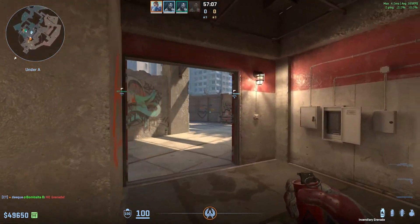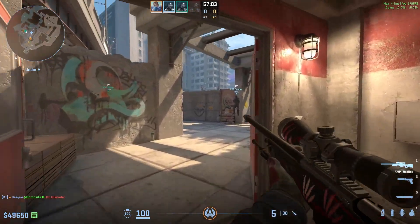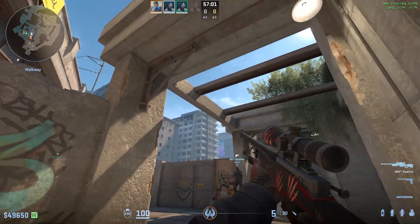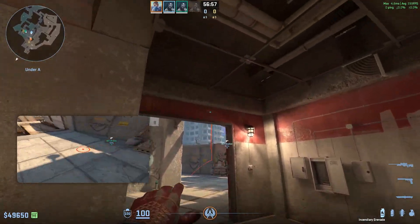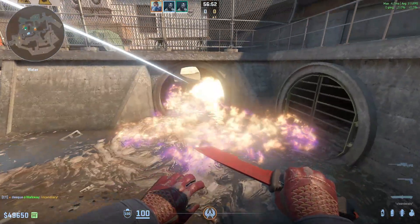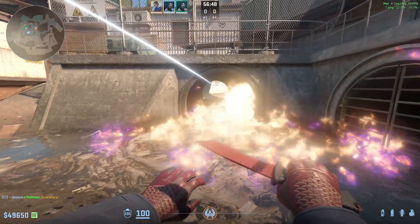Then you almost always want a guy running towards short right here, throwing a molly on the short pipe. You can do that by running right here — when you get to this red door, aim at the top of this building, hold both mouse buttons down, and then just release. The molly lands perfectly on short.